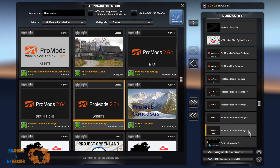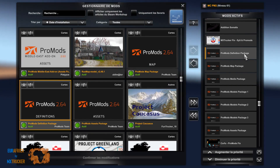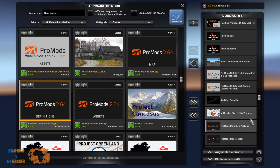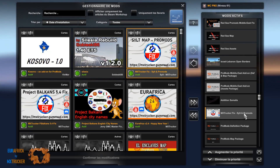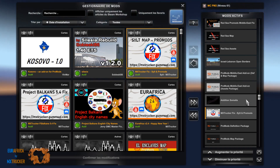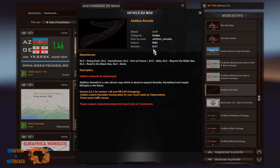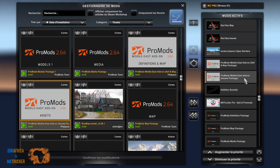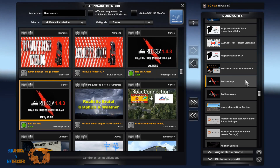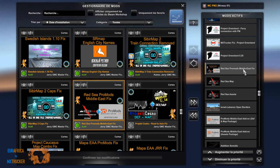En parlant de ProMods, les voici : Package, Package 3, Package 2, Package 1, Media Package, Map Package, Definition Package. Mon Definition Package est défini avec le ST, c'est-à-dire Special Transport, parce que j'ai le DLC Special Transport. Ici on a un fixe entre Silt et ProMods — c'est un nouveau fixe version 2 que j'ai recréé, qui corrige un petit problème qu'il y avait en Italie. Addition Somalia, il s'agit ici de la nouvelle version 0.2.1. On a le Middle East Assets Package, le DEF et Map Package, Israël Liban Open Border, Red Sea Assets et le Red Sea Map en version 1.4.3, suivi de son fixe qui corrige un problème de feux tricolores.